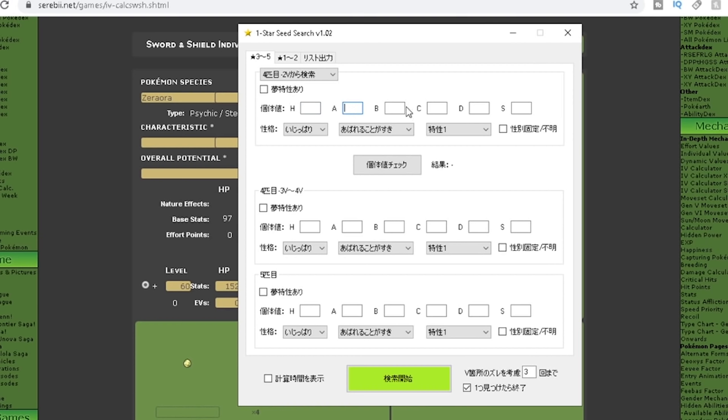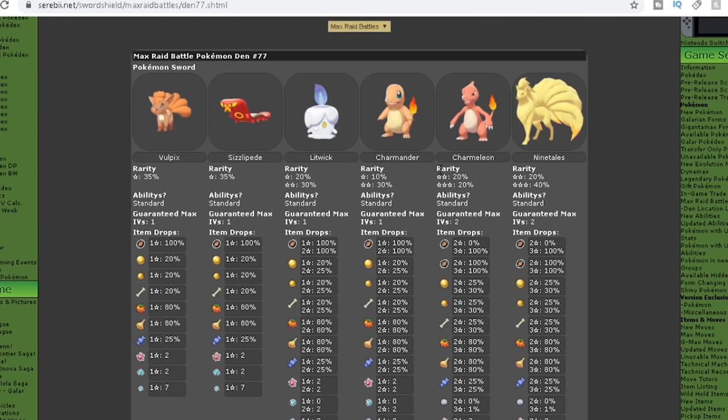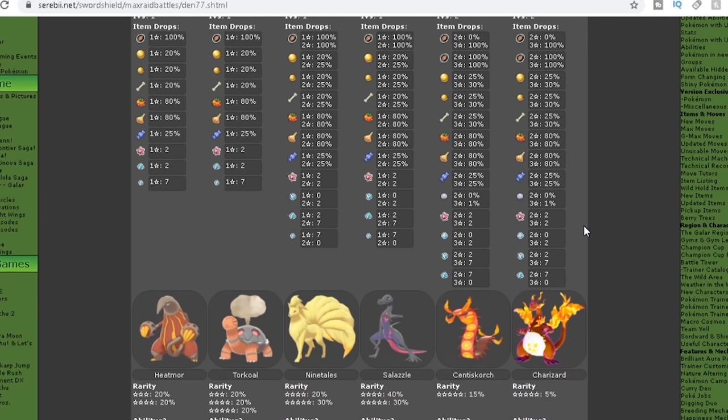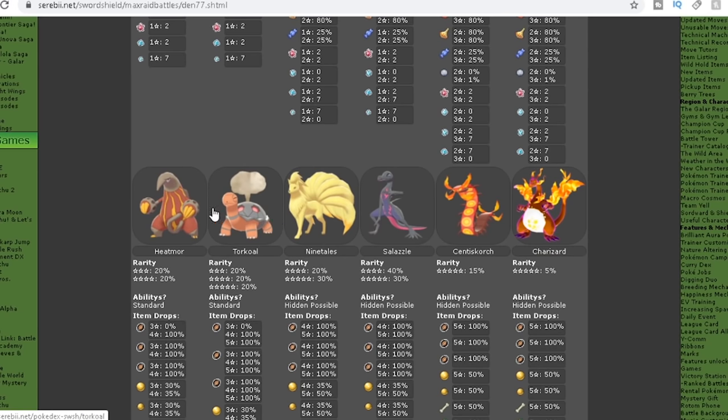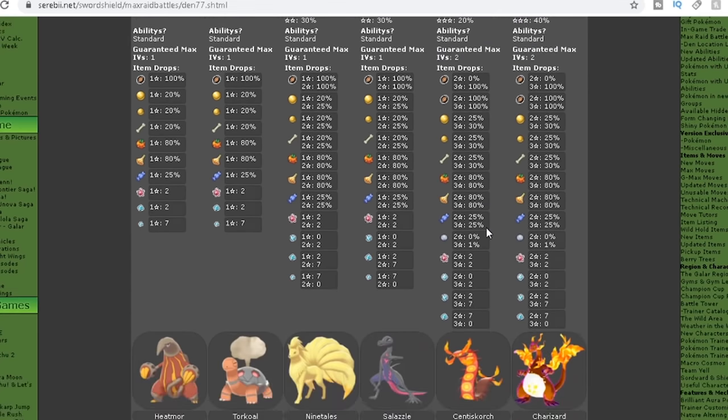Open your One Star Seed Finder software — here comes the tricky part, which is probably the longest step in the entire guide. We need to start filling in the empty slots on the seed finder tool. The first thing we need to do is cycle through to the fourth slot or frame as shown, and we're looking for a Pokemon in the fourth slot that has two perfect, or 31, IVs. This can be quite tricky, especially if you're going for a Gigantamax Pokemon.